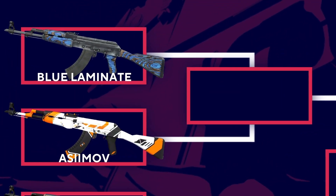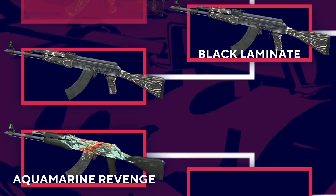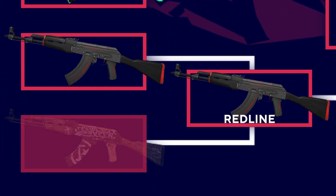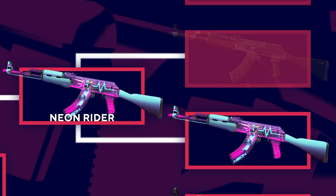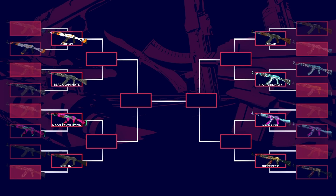The Azimuth, Black Lemonade, Neon Revolution, the Red Line, the Jaguar, Front Side Misty, Neon Rider, the Empress. Now we're going to move on to round two — this is where things will get a little bit more tricky.